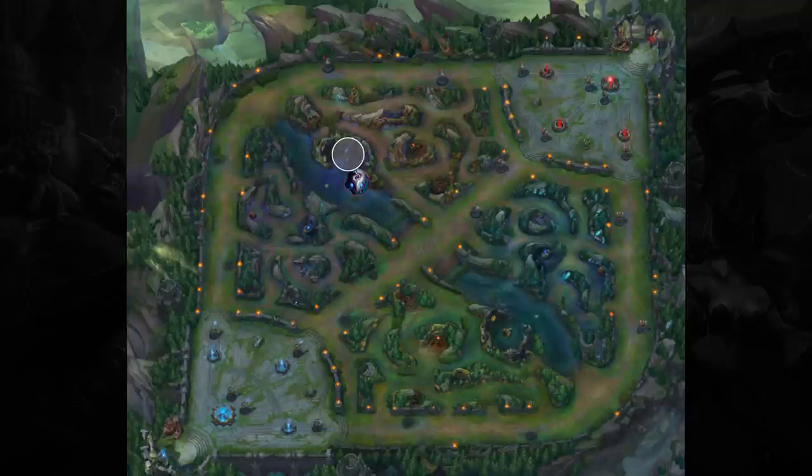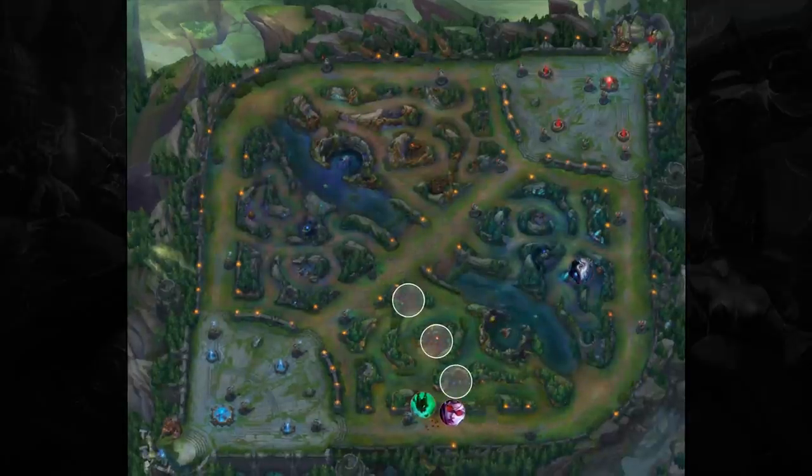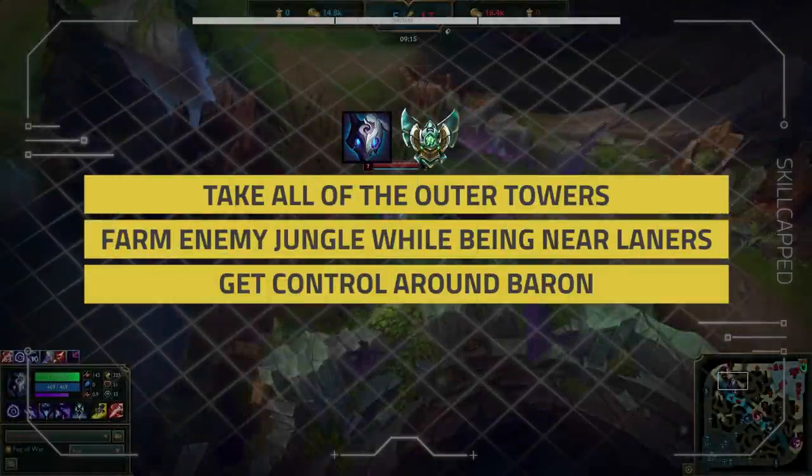Let's quickly recap our missions in the mid game. Mission 1 is to take all of the outer towers. Mission 2 is to farm the enemy's jungle while being nearby your laners that are pushing an inner turret. Mission 3 is to get vision control around Baron, using it to make picks or to sneak it if the enemy isn't reacting. Now let's jump into a replay of me smurfing in Platinum 2 Elo where I followed these missions to push my early game lead into a decisive mid-game victory.